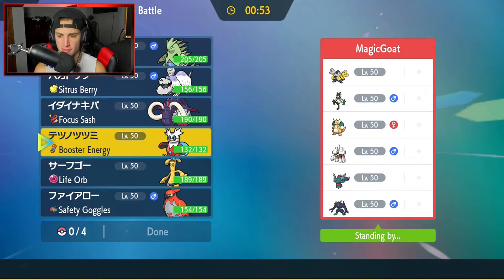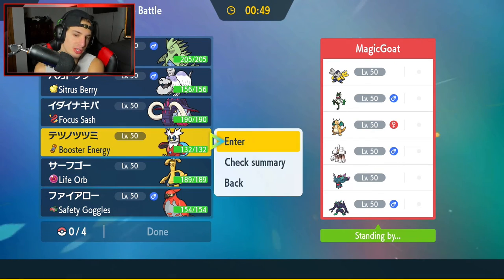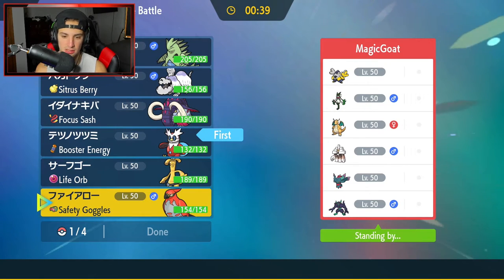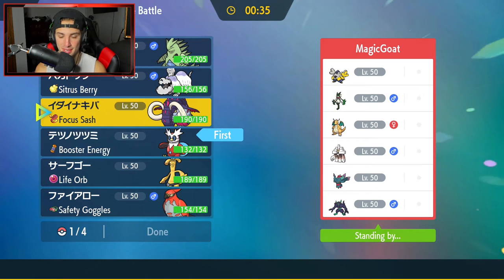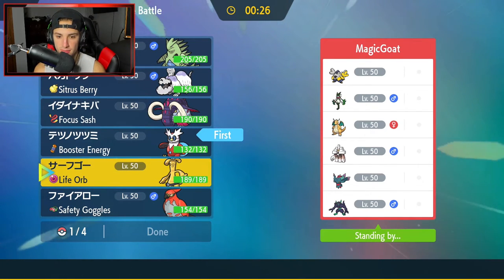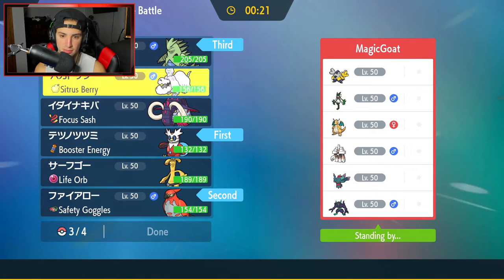I might go in with Talonflame to get some speed control, or I might not even need Talonflame. Do I go straight in with Iron Bundle to Icy Wind and get after the battle that way? I think I'd like that a little bit more. I'm gonna go Iron Bundle, and I think Talonflame is also not bad here for the attacking side. Let me think — I'm gonna go Talonflame and Iron Bundle and bring the sand stream combo with Great Tusk.